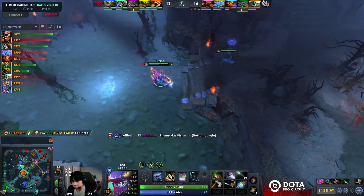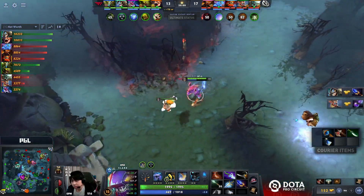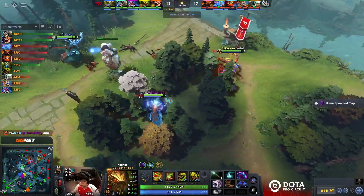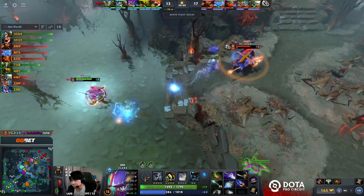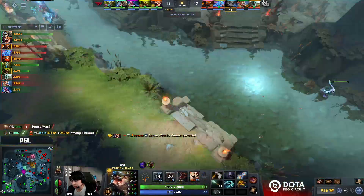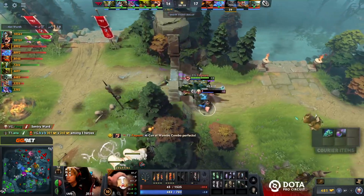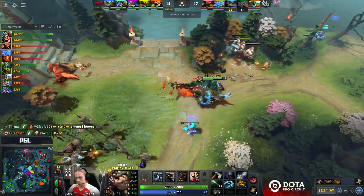T1 on the Radiant side — they've got a massive timing they could play around with the secret shop. They've got the glimpse as well — White Monster just in range. This could give them an objective. Roshan looks like they might be able to secure it. The piggy is not fast enough to get away from the Primal Beast.